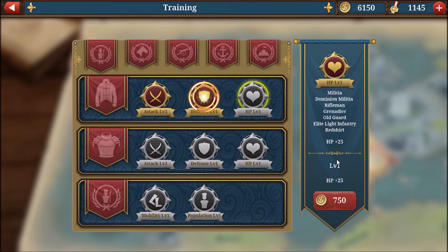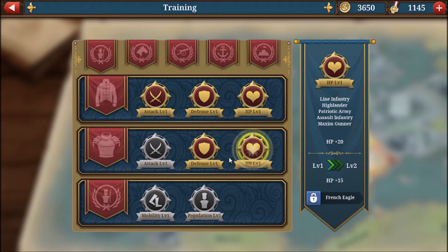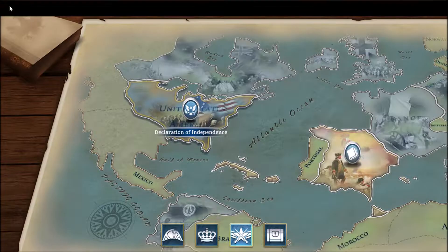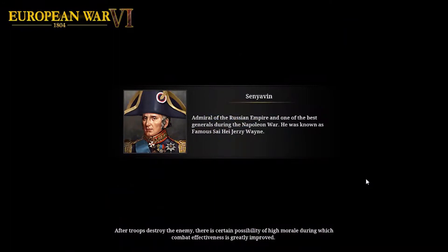Then we'll come back to the infantry tab and get defense and health for militia and dominion militia, and defense and health for line infantry as well since we're using them a lot at this stage. But mostly going forward we'll focus on militia and grenadiers — those are a good balance of price versus performance. Riflemen and line infantry tend to become weak and not worth their price after the early stages.